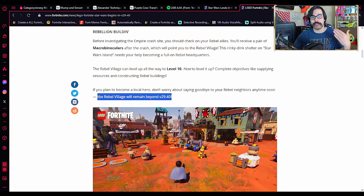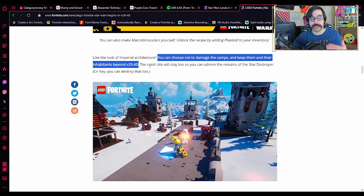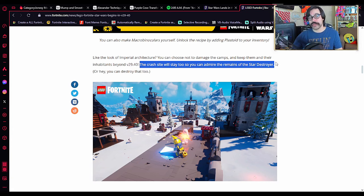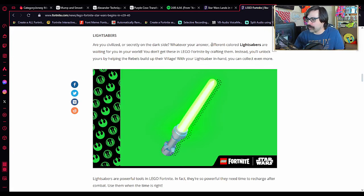The best part about this is that you don't have to worry about it disappearing — the rebel village will remain once the Star Wars update is gone, so it'll be a permanent fixture in your LEGO world. You'll also be tasked with investigating the crash site of the Star Destroyer, and there will be enemy camps around it that you'll have to infiltrate and take back. You can choose not to destroy these camps and keep them past the end of this event, same with the Star Destroyer. It's your choice whether you keep it or destroy it, but it's very cool that it can be permanently in your LEGO world.